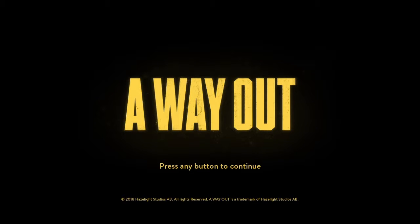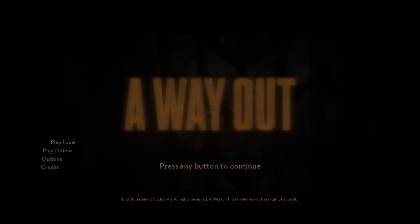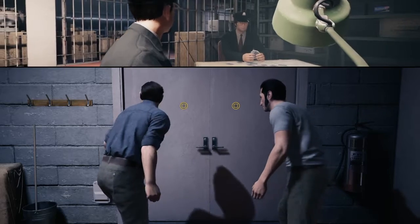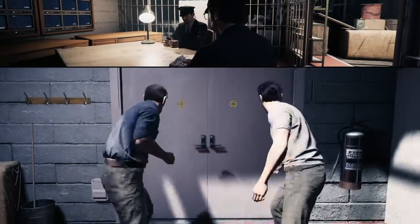Welcome back everyone, Zeke Morgan here for another exciting Trophy Guide. Today we are following on with our Platinum Trophy Guide for A Way Out. We're going to showcase how to get the Freedom Trophy, which is available in the Escape Prison Escape sub-chapters of the game.